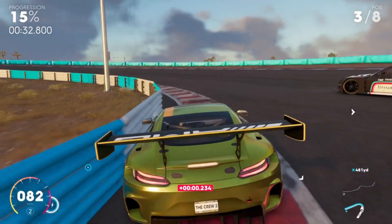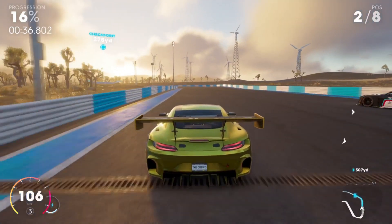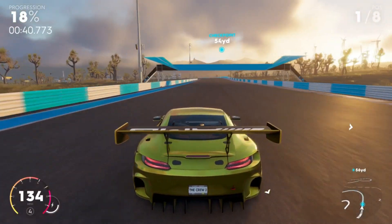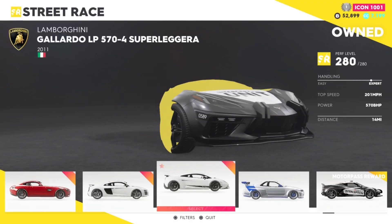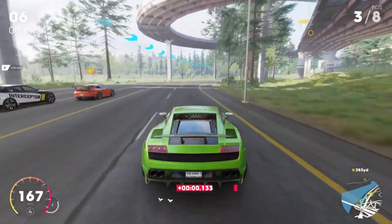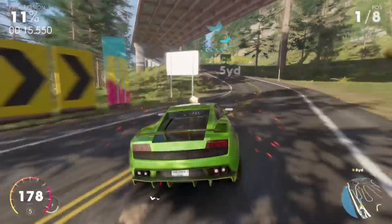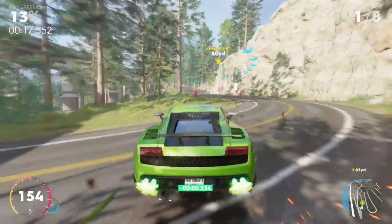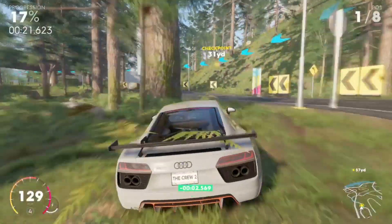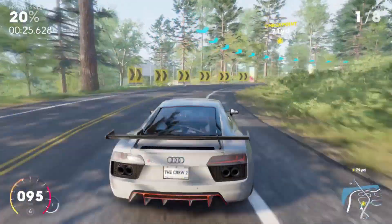So first up is street racing which is arguably the most popular category and it has the most vehicle options by quite a long way. In terms of the overall best car it's a pretty clear win for the Lamborghini Gallardo Superleggera. It tops most of the leaderboards due to it just being the best car with a great balance of acceleration, top speed and handling, and it's not too expensive either at around 500k. If you do want an alternative then the Audi R8 is arguably the second best, however if you're looking to challenge the leaderboards then you will want the Lambo.